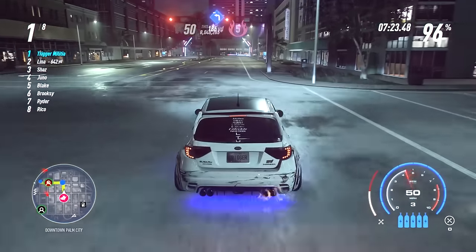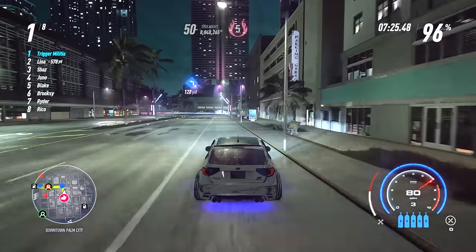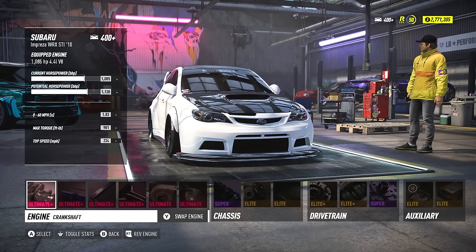First, we will need to make sure your car setup is correct. For this, I chose the 2010 Subaru WRX STI. It's an all-wheel drive car, so its acceleration is top notch, which is helpful for running from the cops. It's got some off-road DNA, so it doesn't take as much damage as some of the other cars in the game, and with the correct auxiliary parts it can be a tank for quite some time.